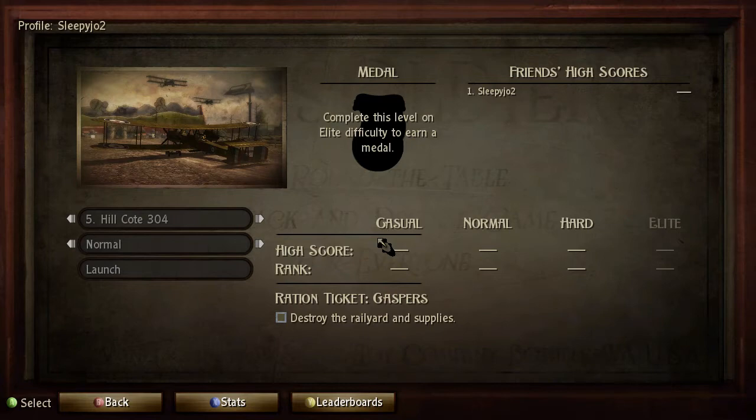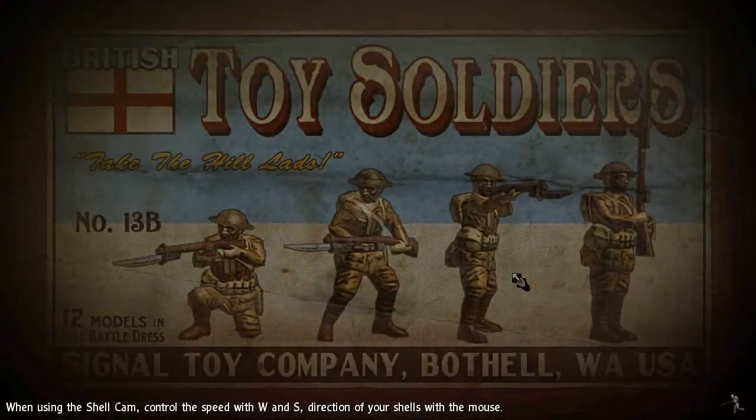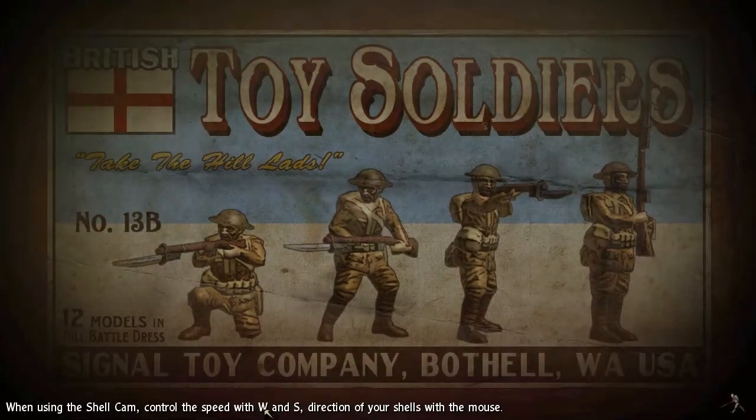Hello guys and welcome back. We're doing Hill 304 - hill number 304 - and we have to destroy the rail yard and supplies. Interesting.